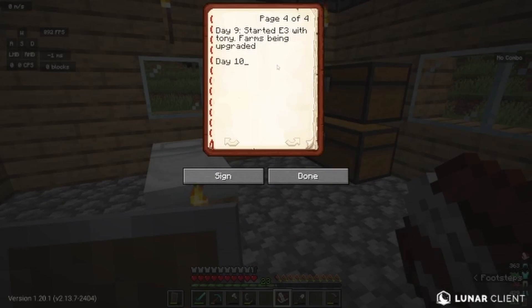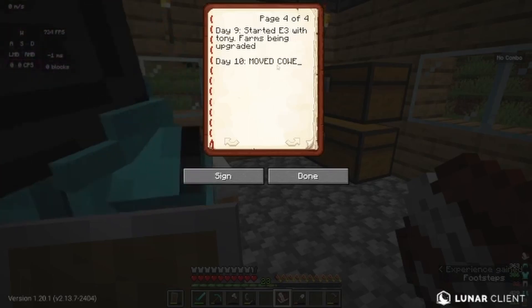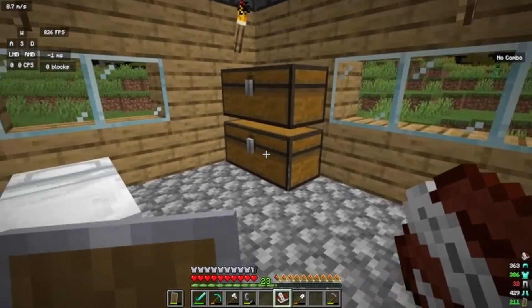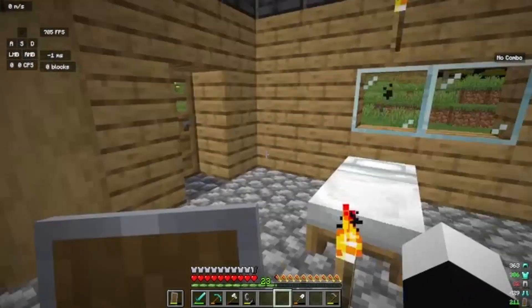Day 10: moved cows - cows equal pain. Day 11: Tony got iron. I almost have enough for full diamond. Done. Okay, there's my journal entries, done for the day.